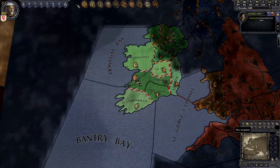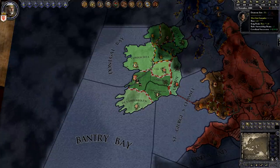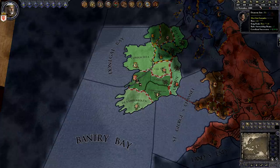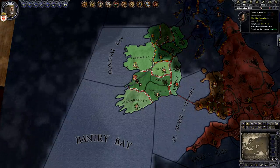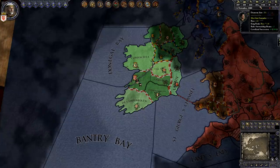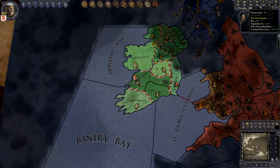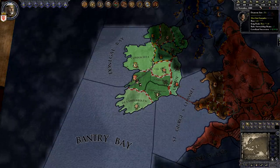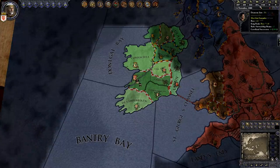Now I want to explain the domain limit. Up in the top right, you can see it says 2 out of 4. The first number is the number of holdings in my domain — the number of castles, cities, and bishoprics I directly control. The second number is my domain limit. If I go above my domain limit, I get tax penalties, and my vassals start to hate me. But otherwise, a larger domain is better, because it gives me more tax revenue and levies. So I want to get as close to my domain limit as I can without going over.